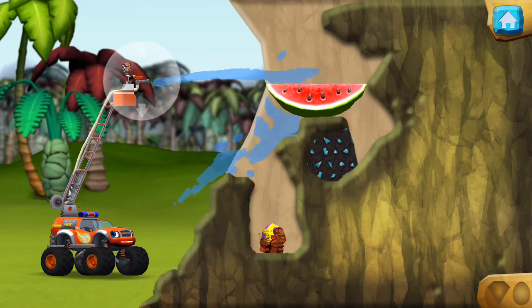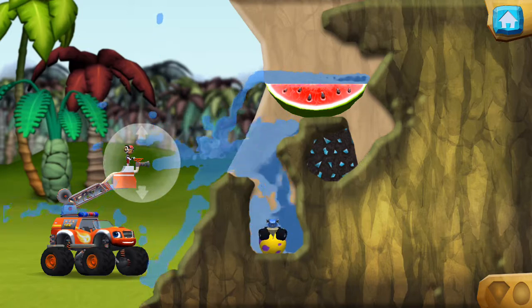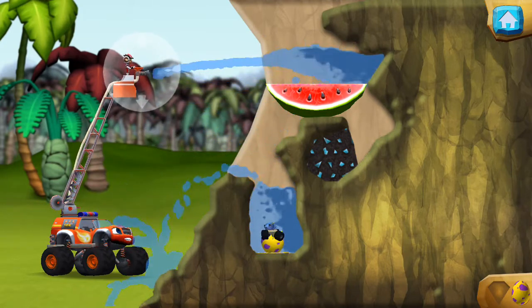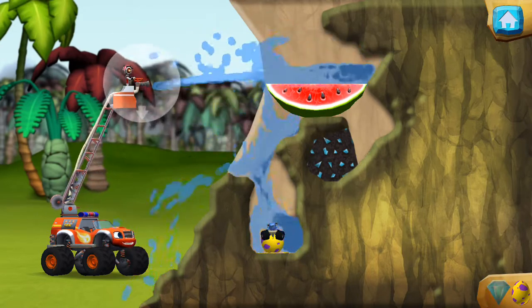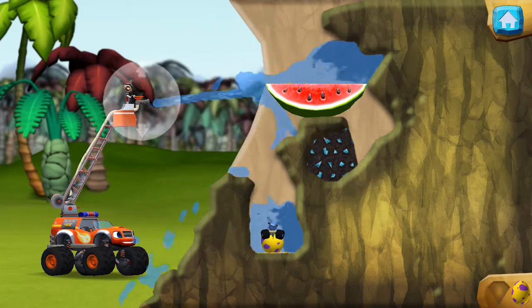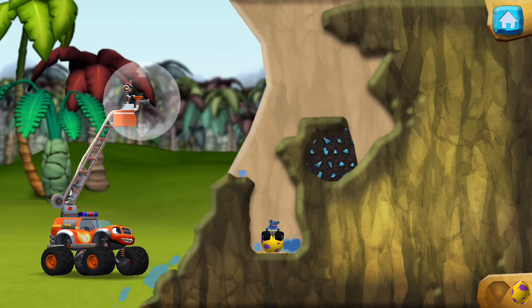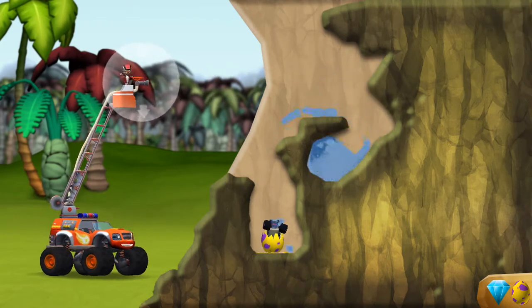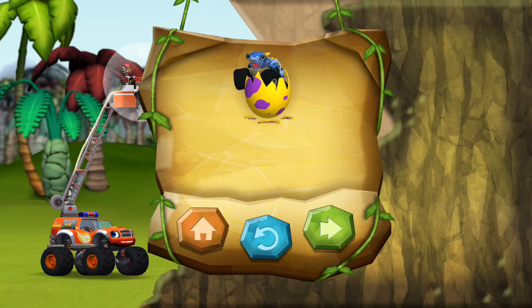All right, let's get rolling and rescue some baby dinos! Aim the water at the egg to wash out the muck. Way to go! We rescued our first dino egg. There's a prehistoric gem hidden in this location — let's try to find it. You found the prehistoric gem! You rescued one baby dino and you found the hidden prehistoric gem.